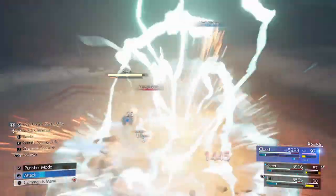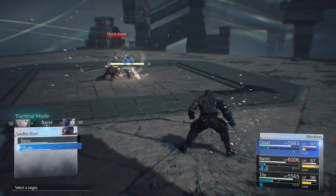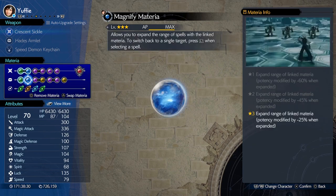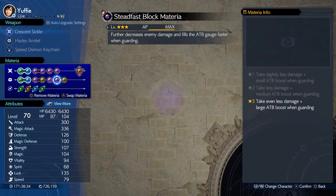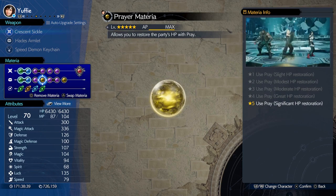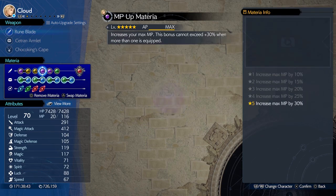That will make things easy for you. For the party and materia setup, use Cloud, Yuffie, and Aerith whenever you have the chance and just spam Brumal Form. The Brumal Form technique works wonders. If Aerith or Cloud has Genji Gloves, you can cast a spell and it will do a lot of damage, taking those enemies out easily. For materia, check whatever the particular boss or enemy you are fighting is weak to.